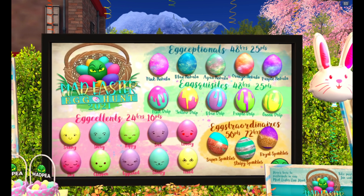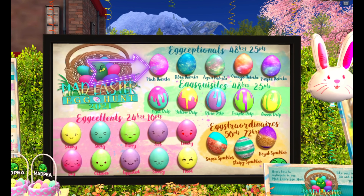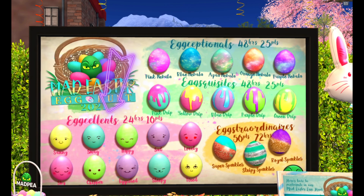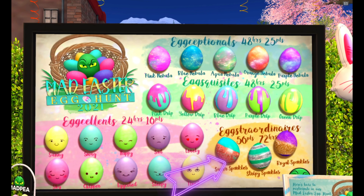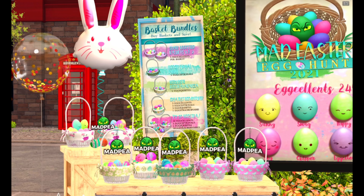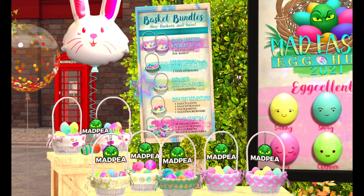Want to participate and hide eggs on your land? All you have to do is purchase an egg or eggs of your choice — there are 23 different designs to choose from. Exceptionals last 48 hours and are 25 points each; Exquisites last 48 hours and are 25 points each; Excellents last 24 hours and are 10 points each; and Extraordinaires last 72 hours and are 50 points each.